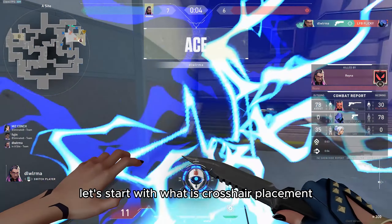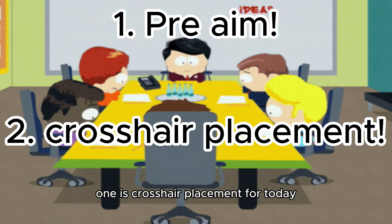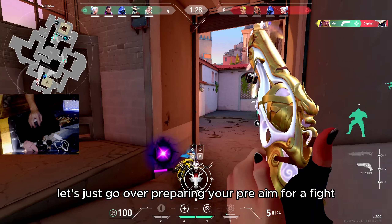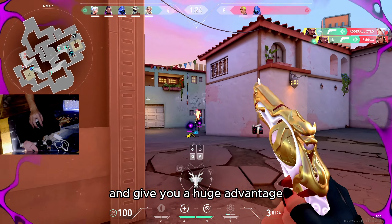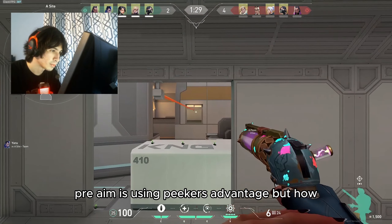Today we'll be learning something that will unlock your potential: crosshair placement. Let's start with what is crosshair placement. There are two definitions — pre-aim and crosshair placement. For today, let's go over preparing your pre-aim for a fight. This technique will make aiming way easier and give you a huge advantage.